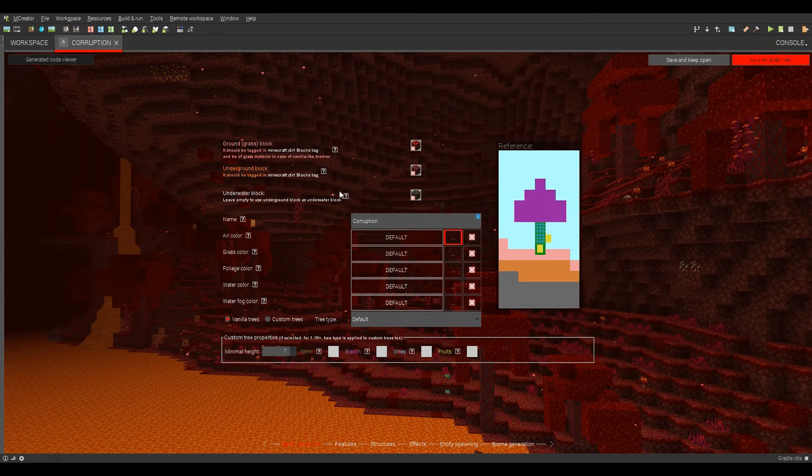What we call corruption — the air color, we can make that like a nice deep red color. Grass color, kind of like a dead brown sort of color. The foliage color will be similar, maybe slightly lighter. The water color will be murky blue.